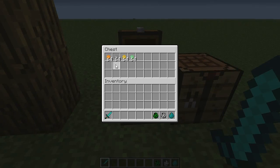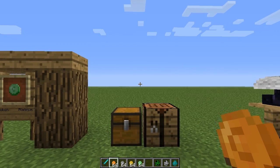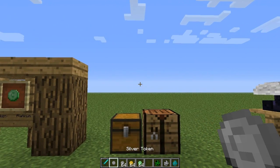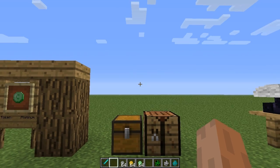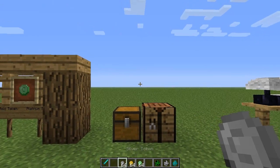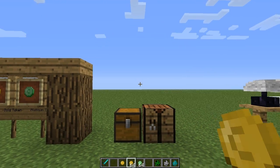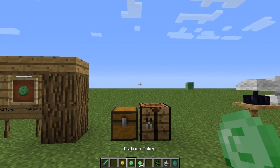If we open up this chest and get these out and put them into my hotbar — when you have 64 copper tokens, what you do is right click it and you'll get one silver token, which you can add to a stack you might have. Once you've got 64 silver tokens, if you right click that you'll get a gold. If you right click when you have 64 gold tokens in your hand, you'll get a platinum token.